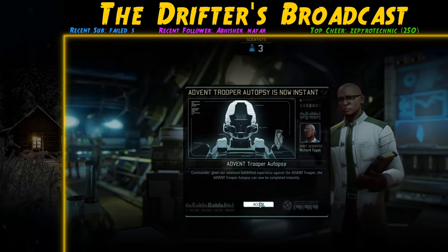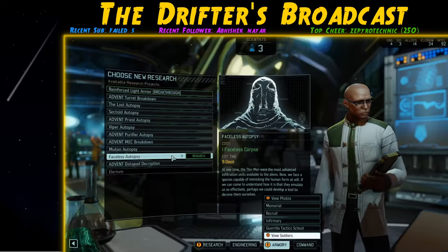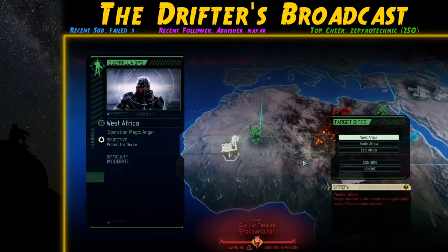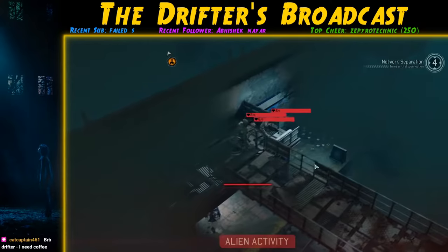We complete the Muton autopsy and begin researching Plasma Grenades in the Proving Ground. We also build the Frost Bomb and the Skulljack. Another round of Guerrilla Ops is up next.